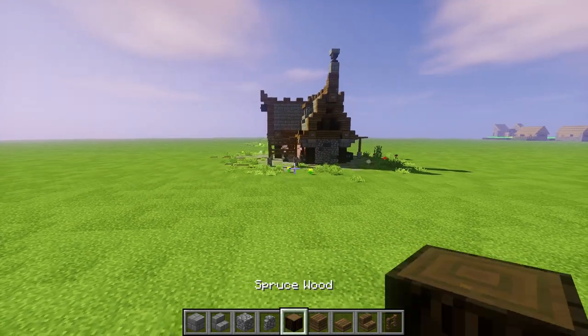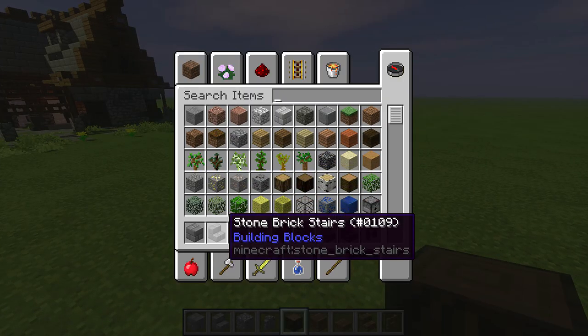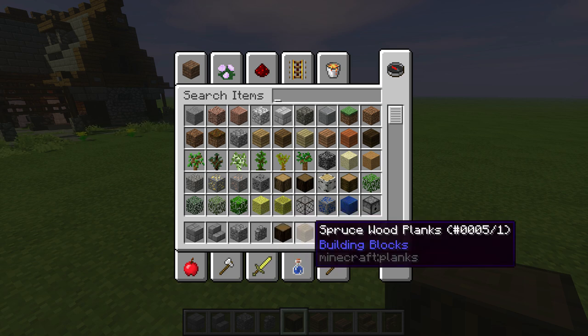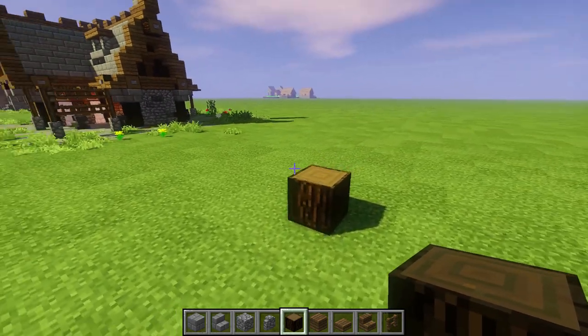Let's start building. Now, the materials we're gonna go with today are: stone bricks, stone brick stairs, cobblestone, cobble wall, spruce wood, spruce wood planks, spruce wood slab, spruce wood stairs, and spruce wood fence - and a couple more things that we just gotta get because our inventory isn't that big.